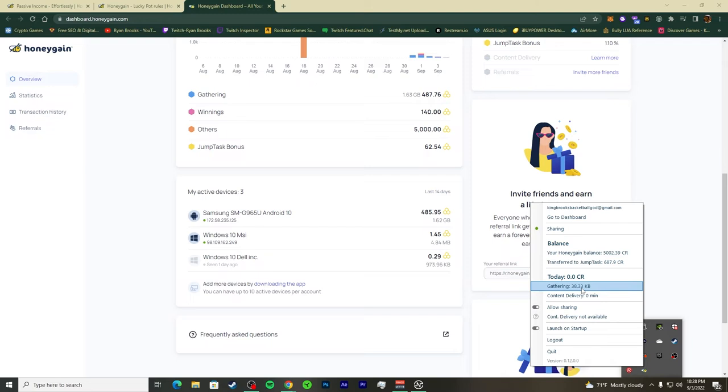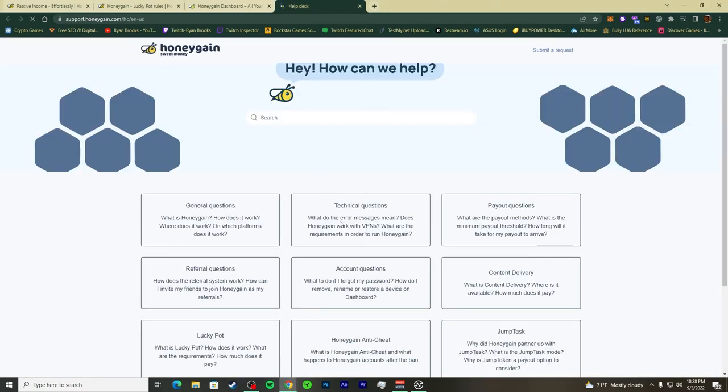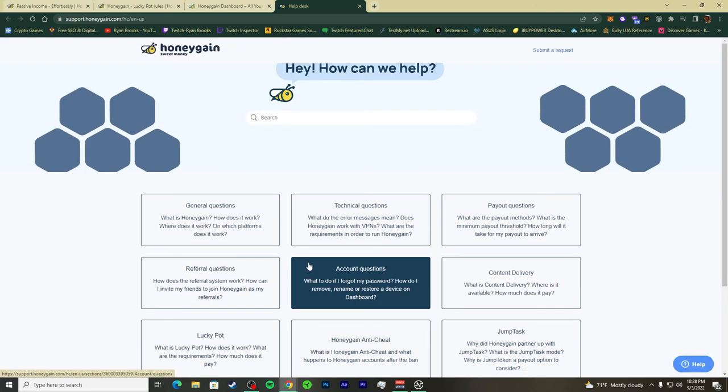I'm promoting this because I believe in it. Check the referral code in the description, go through the terms of policies, and then come back and use the referral code. That's all I've got on the main demo — now let me get into some frequently asked questions.